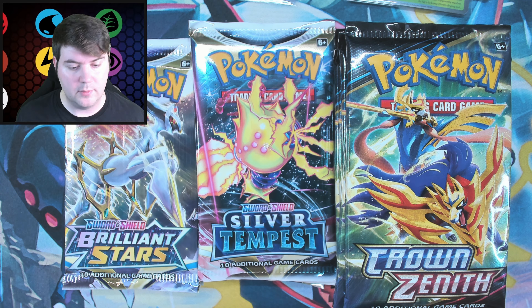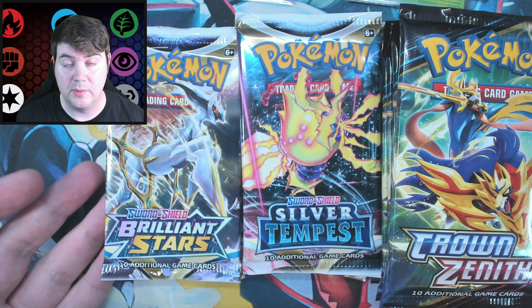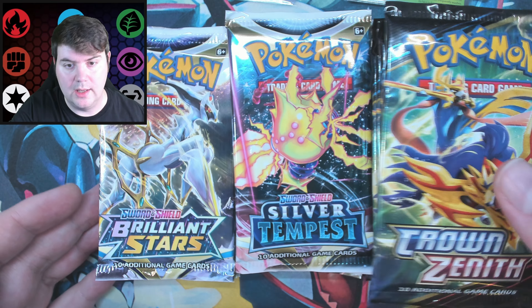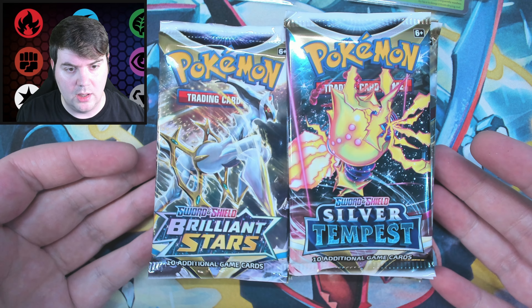Alright, we have our packs here. We have twelve Crown Zenith, six Brilliant Stars, and six Silver Tempest — so we have twenty-four packs total. I will open up the Crown Zenith last, of course, because those are the important ones. We will start with Silver Tempest and work our way back. Still love that Lugia — the Regidrago alternate art, the Lugia Rainbow Rare.